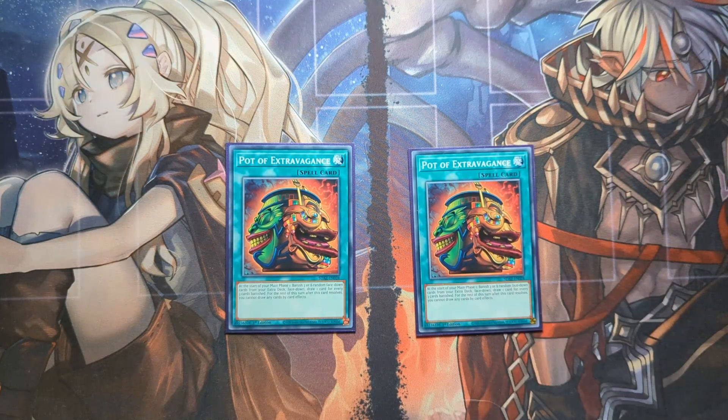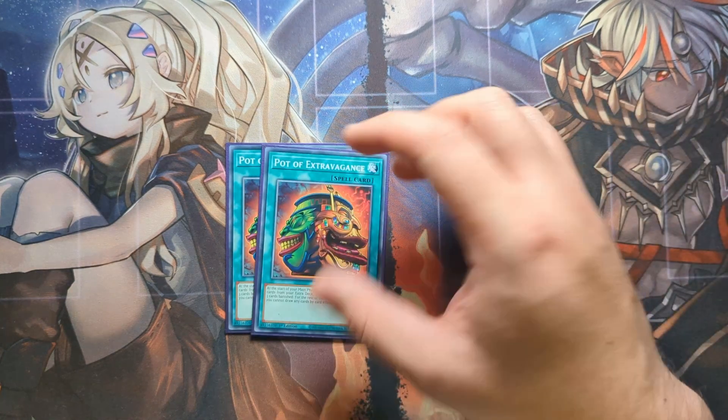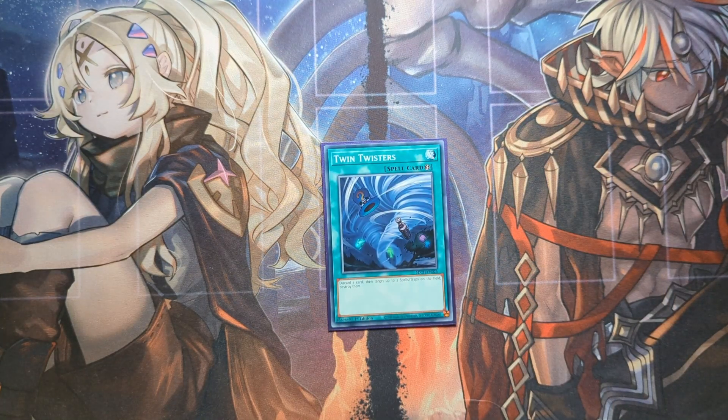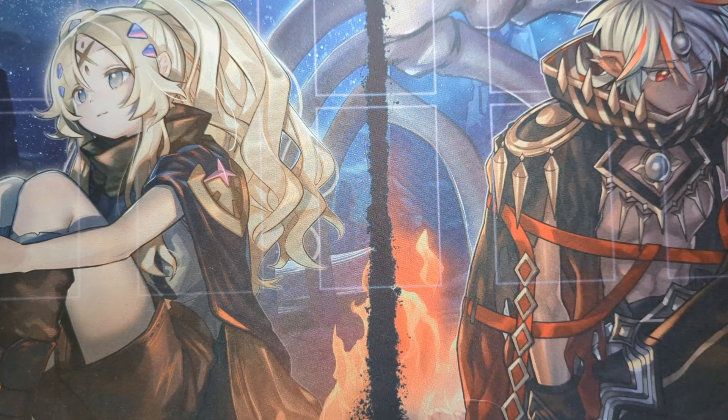I run two copies of Pot of Extravagance. I'm essentially running near-playsets of all the Charmer Link monsters and I'm using them as banish fodder to draw as much as possible — so two Pot of Extravagance runs perfectly in this deck. One copy of Twin Twisters just in case — if there's a back-row heavy deck like Altergeist, Twin Twisters is always a powerful card. You can swap it out for a hand trap if needed.